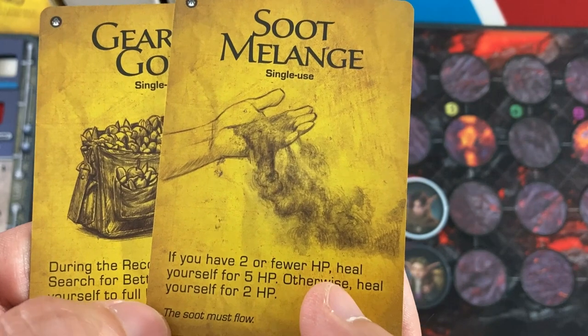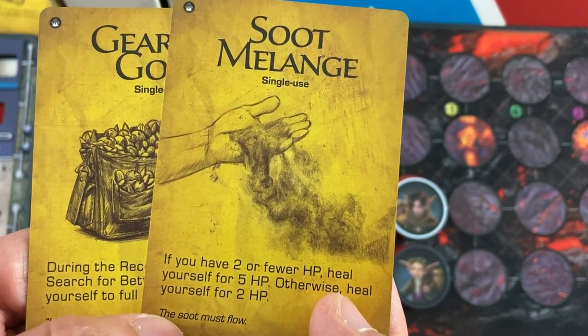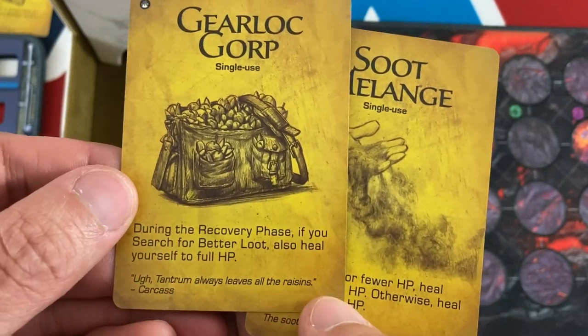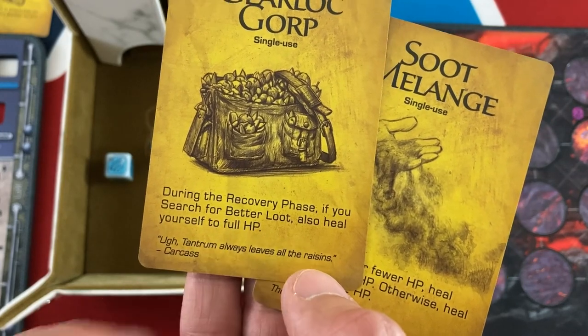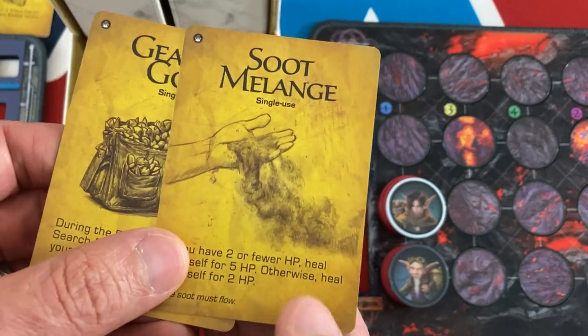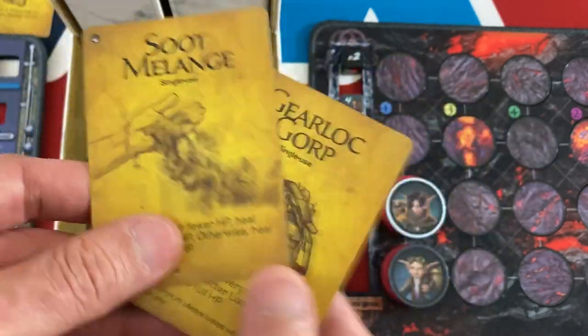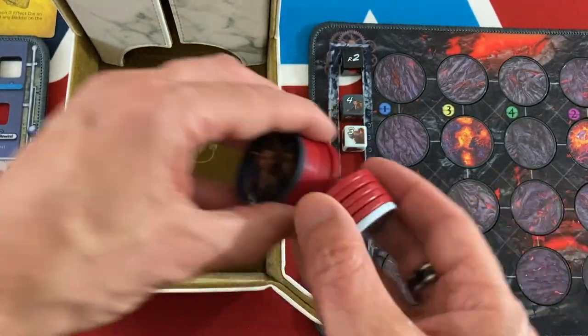What have we got? Soot Maland — if you have two or fewer hit points, heal yourself for five; otherwise heal yourself for two. And gear lock Gorp — during the recovery phase, if you search for better loot, also heal yourself to full hit points. For now Gale can probably use the healing more. Let's level up some stuff.